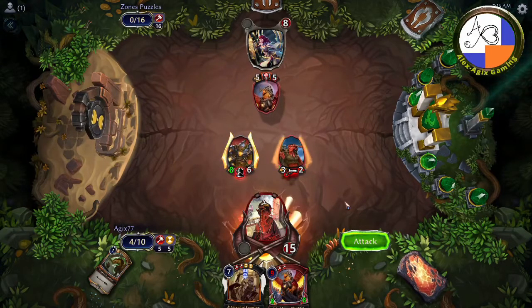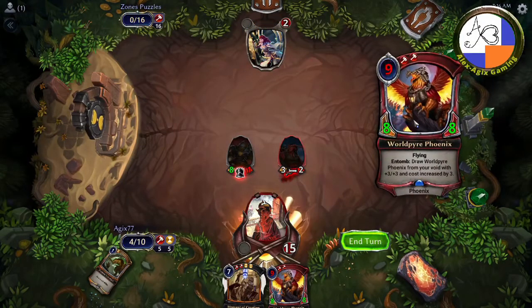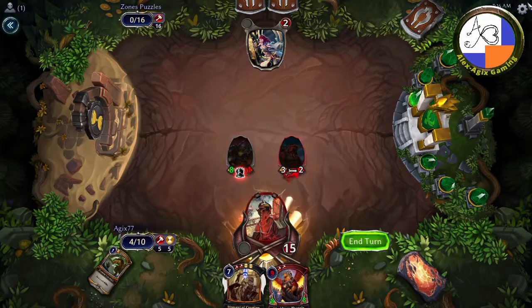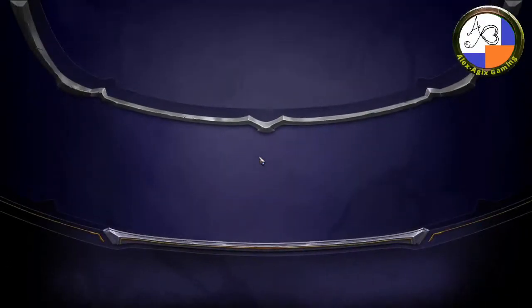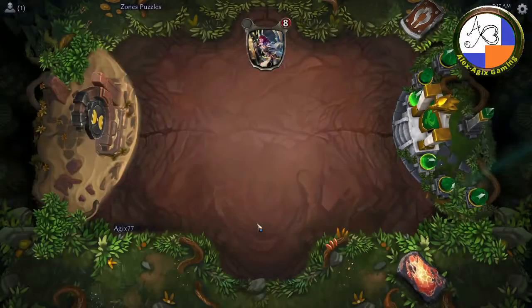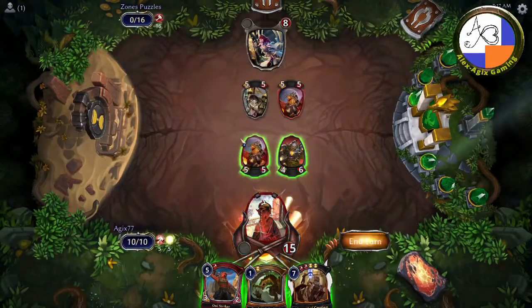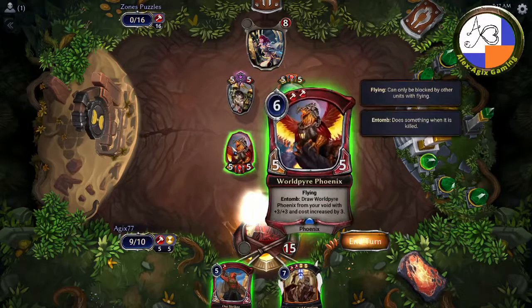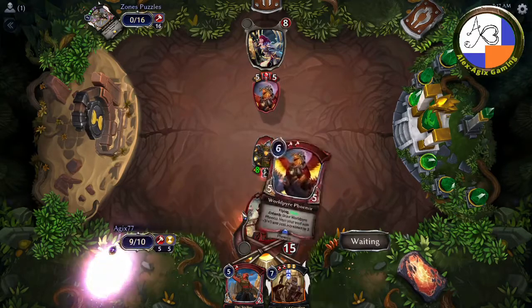This comes back from the void, and I attack with this. But because the World Pyre Phoenix was there to block, it absorbed a lot of the damage — the most I can get is three or six. What if I could play this World Pyre Phoenix again? This is not played out in the normal way you would normally do things, but it is a very valuable tool. That is, whenever you change zones with killer — in other words, when it comes back into play — it will have the killer revived on it.